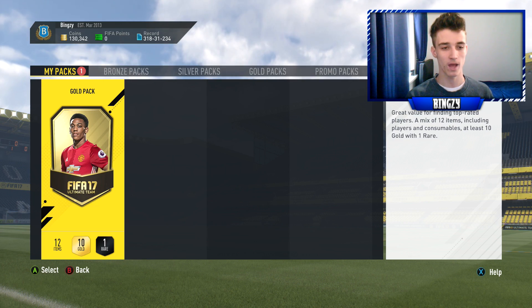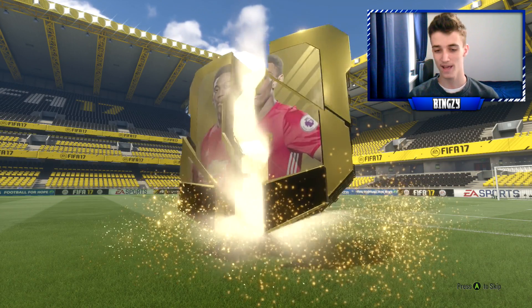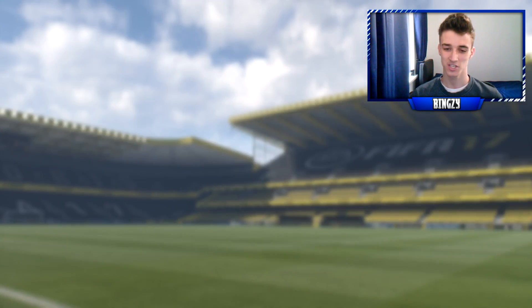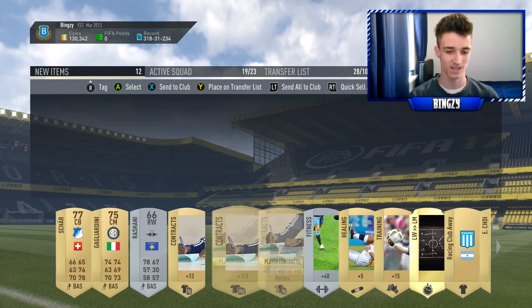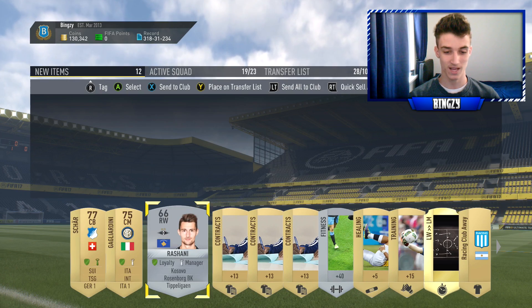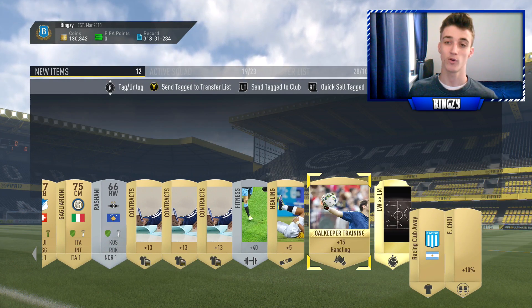I've packed my first walkout and first and only gold Team of the Season in a 7.5k pack, so maybe we'll get a little bit of luck out of this gold pack. We'll open it and see what we get. It's not a walkout. Can we get a flare? Not even a flare. It's going to be sharp. That's not the greatest. Hopefully we've got like a hunter card or something in here. Doesn't look like it. Nothing really worth value. Nothing really worth too much in there, but I'm sure we can get a couple hundred coins.